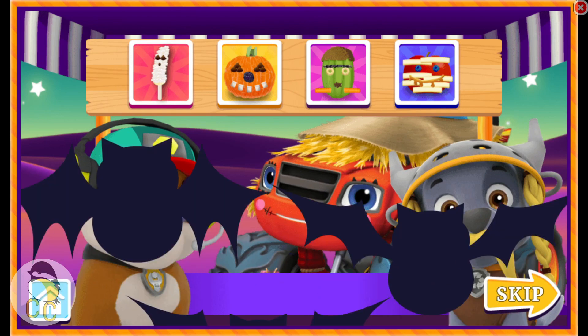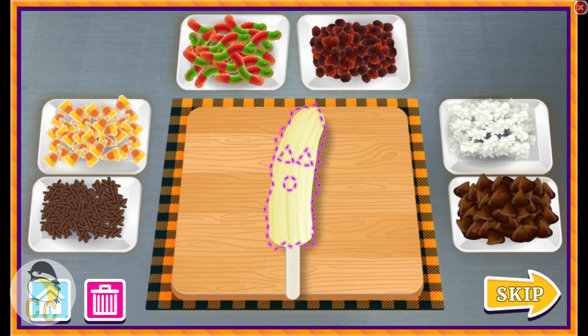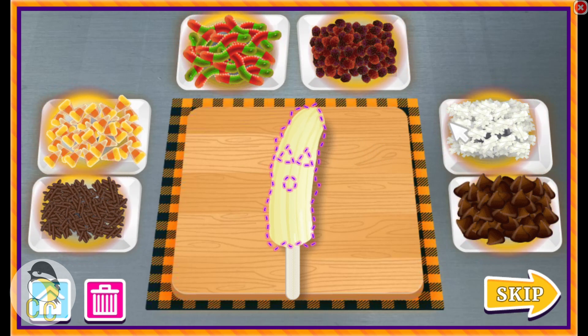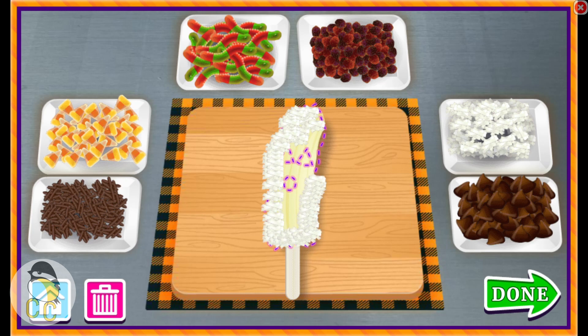Good choice. Place toppings in the dotted line for a spooky snack, or make your own creepy creation. Now click on a topping, and then click again to decorate the snack. Click to place the topping. Coconut. Ghoulish Ghost. That looks good enough to eat, and it is. Yummy! That's looking amazing! A perfect pup treat for trick-or-treating.